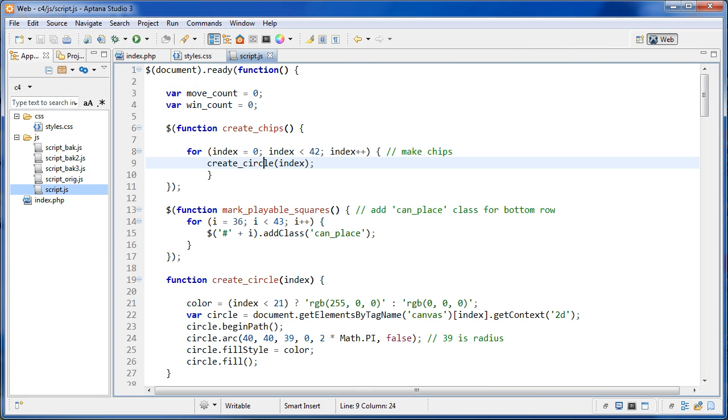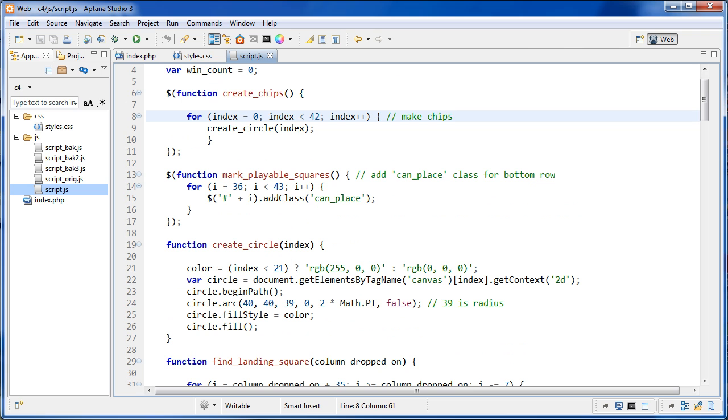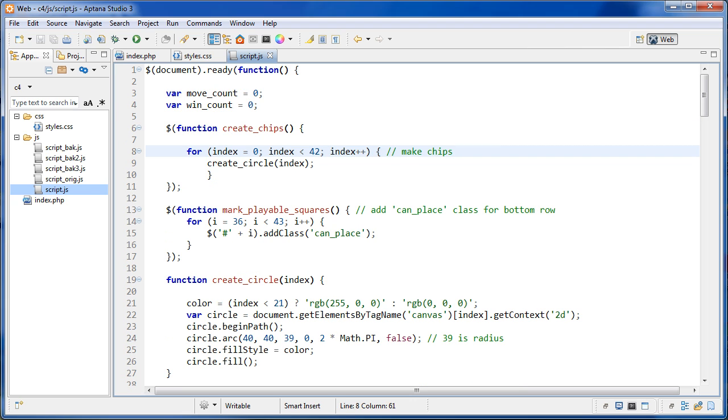Let's go over to the code and talk about the things that are different now. I cleaned up the code a bit — the createCircle function was reduced in lines. Color is now set with a conditional operator: we do one for loop going up to 42 and if the index is less than 21 we return red for the color, otherwise we return black.